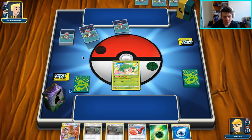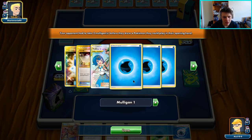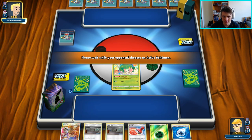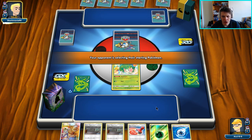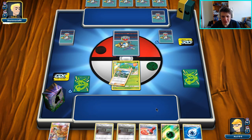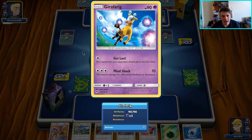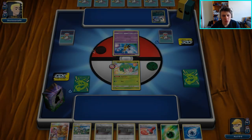Getting into another one here. Unfortunately, slow start kind of hand — a lot of Water Energy and a Great Catcher. One energy is really pretty good for us, so even with the slow start I think we'll probably be in a pretty good spot. Whoa, there's a Girafarig though. You'd hate to see it. It's ADP — okay, we can deal with that kind of Girafarig. I was like, if it's Pidgey control, I don't know about that — Pidgey control sounds kind of tough.